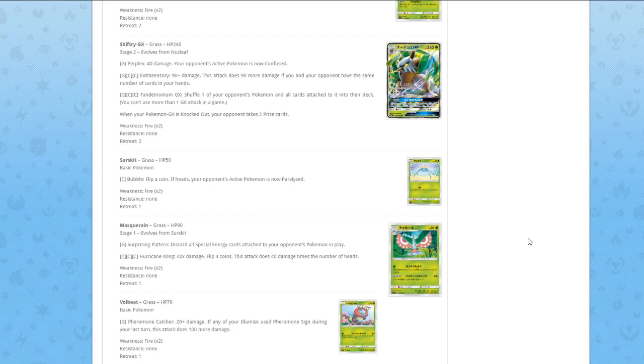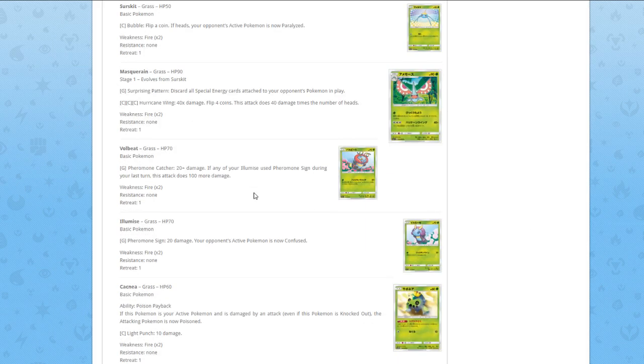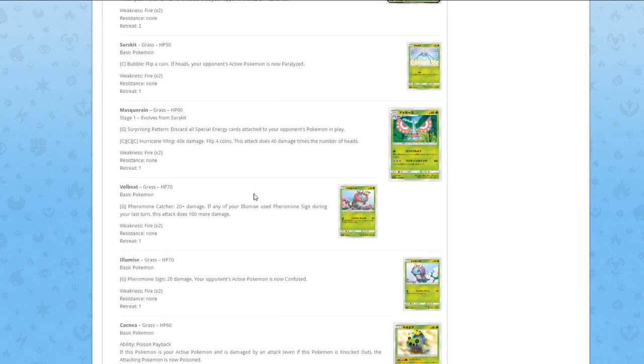Surskit — Bubble, flip a coin, if heads your opponent's active Pokémon is now paralyzed. Just an attack for a Pokémon you want to protect.